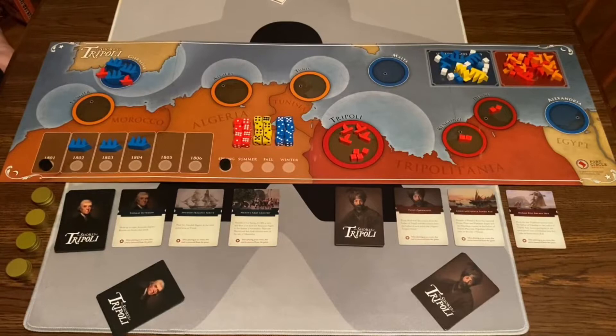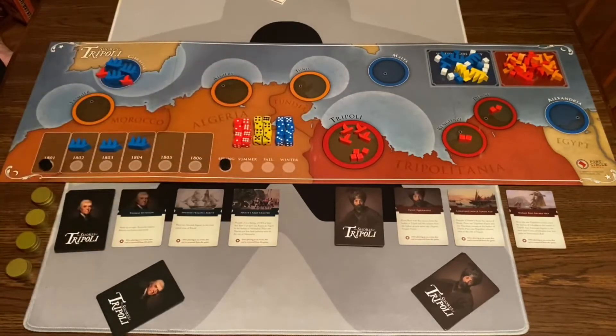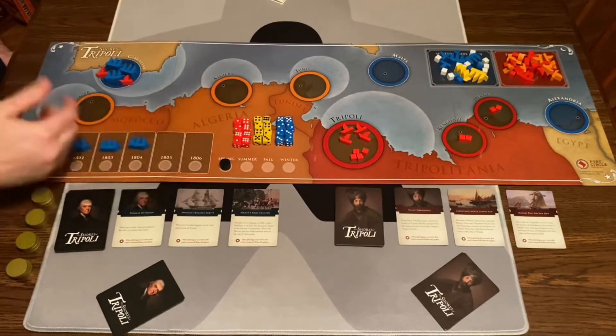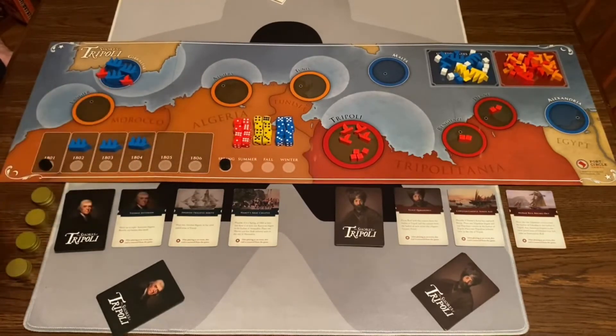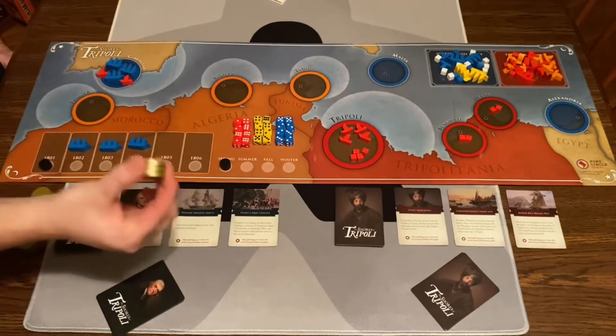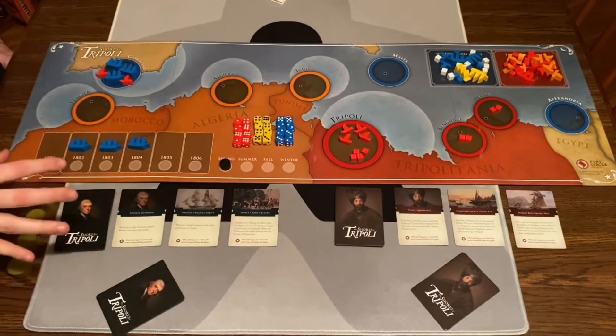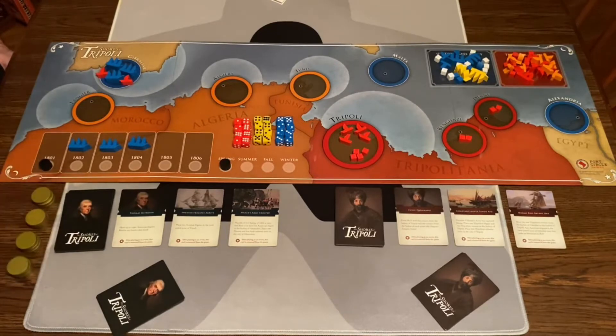What we're trying to do is meet our own win condition. The American player has two separate win conditions: they either need to win in a battle of Tripoli, which is a card, or they have to form a treaty against Tripoli, which can only happen from 1805 onward. Tripoli needs to either sink four American frigates or get 12 coins — so they'll be doing piracy to get coins while America comes in and bombards.